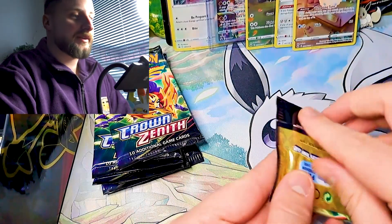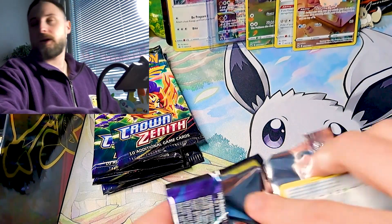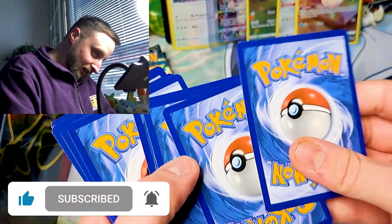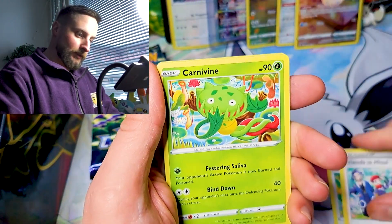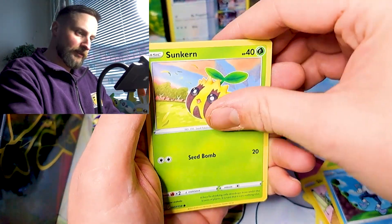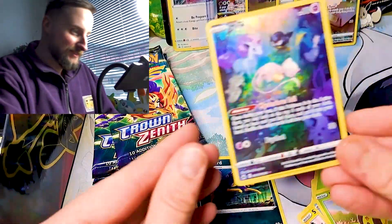They are not bad packs, because I have two Galarian Gallery cards. I don't know when I will get used to saying Galarian Gallery — I still say trainer gallery. Okay, here is the golden Arceus, or the radiant Charizard. I don't know if there is more than one radiant card in this set. I love this one — oh my god! Which one is it? Mew! Wow.